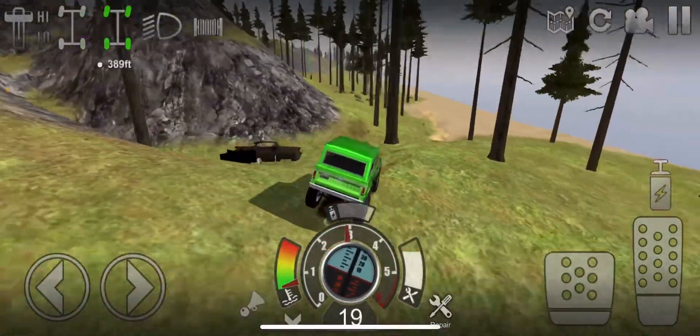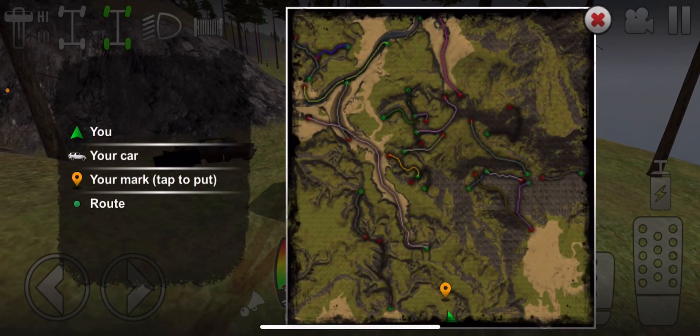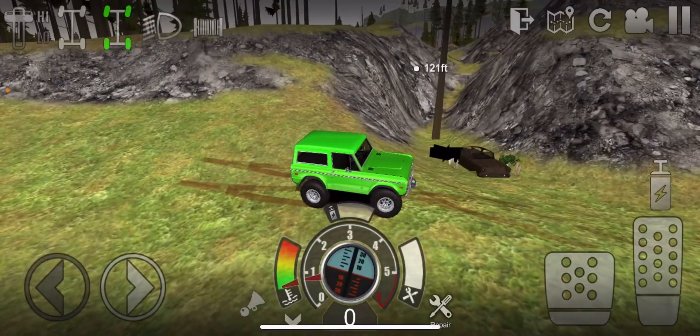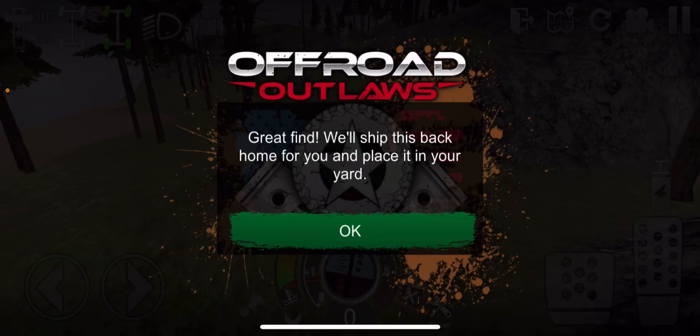Here it is. On the minimap — here it is. When you're here, go ahead and click it, then just ship it back to your yard.